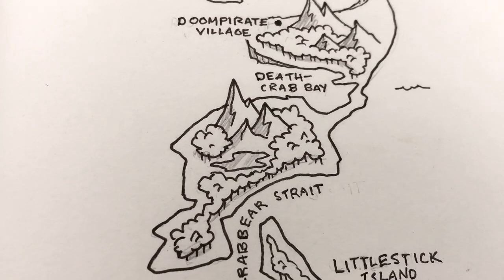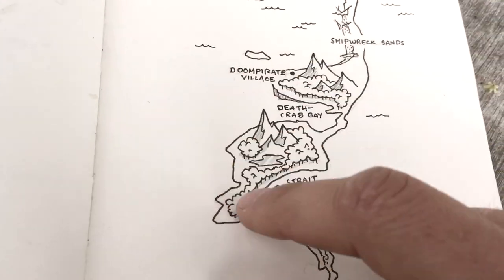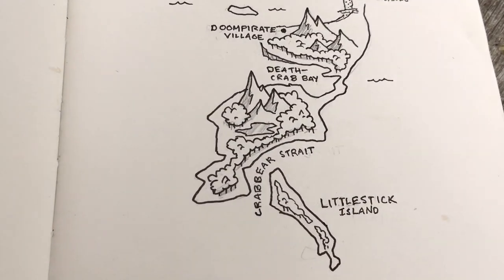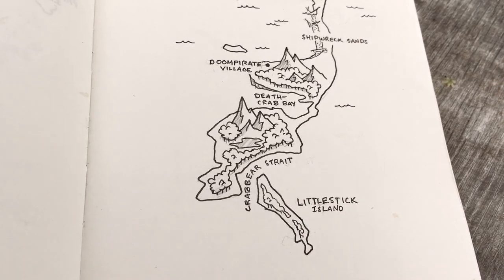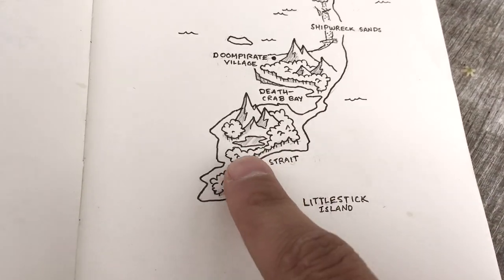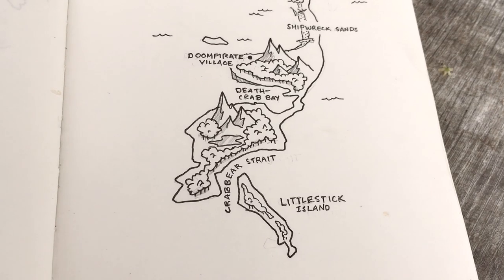We've got Crab Bear Strait and Death Crab Bay. This whole southern area is infested with crab bears. These are pretty much dire-bear-sized bear crabs — they're amphibious, they can go up in the forest, and they like to chill in the waters. And they're pretty intelligent.